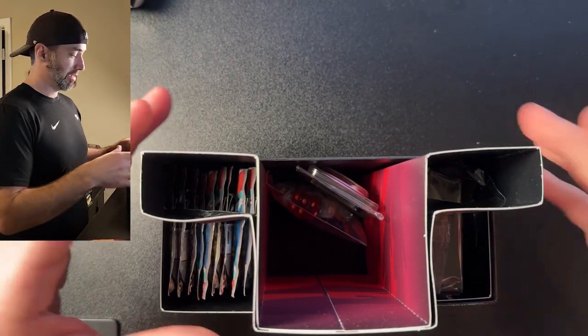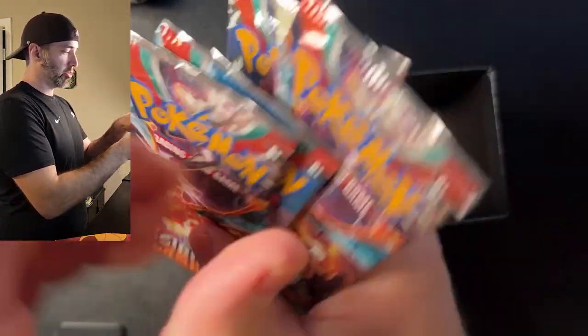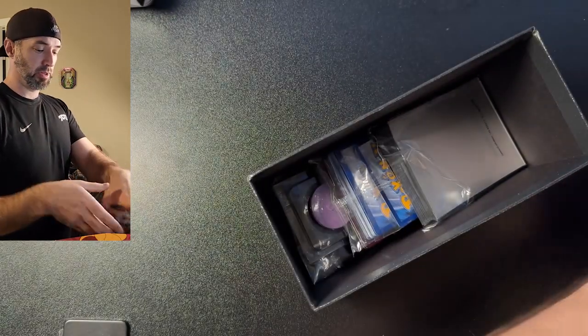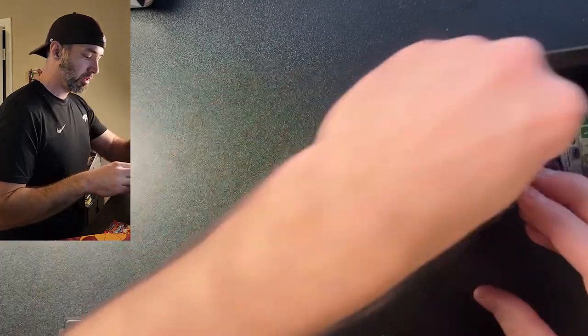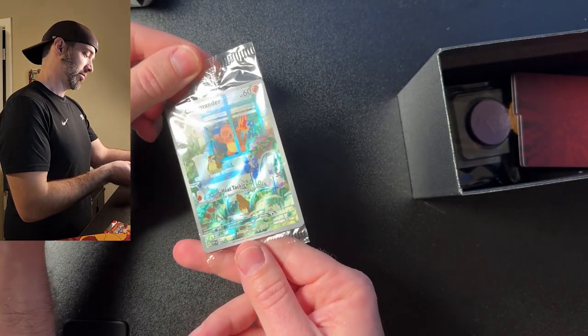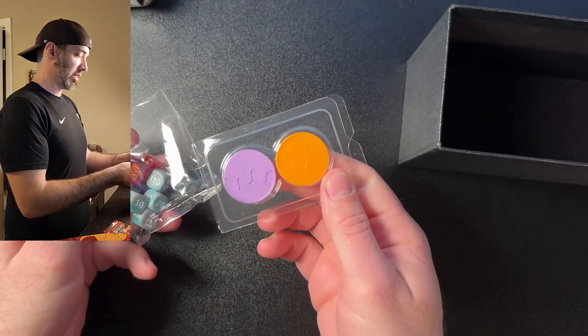That's a good looking box right there. You got Charmander. I'm really excited for this. Here's what you get in the box: you get 9 packs of Obsidian Flames, a 60-card deck with the Charmander artwork, 45 energy cards, that Charmander promo card, dividers for the box, coins, and dice. That's what's in the box. But now we get to open the packs of cards, so let's get started.